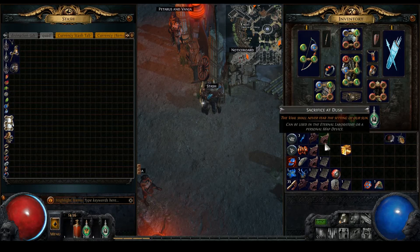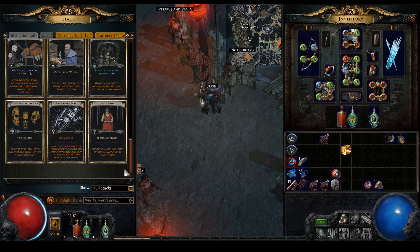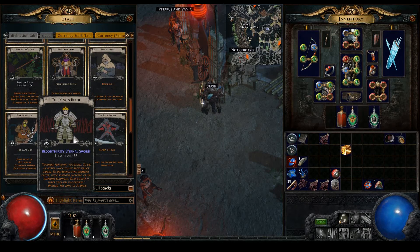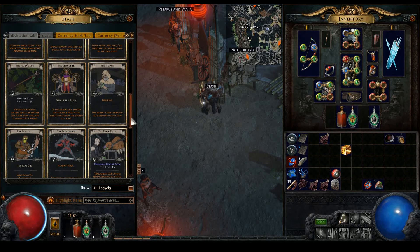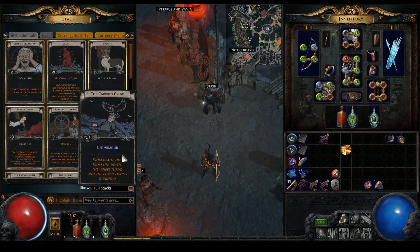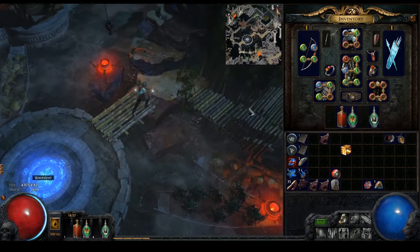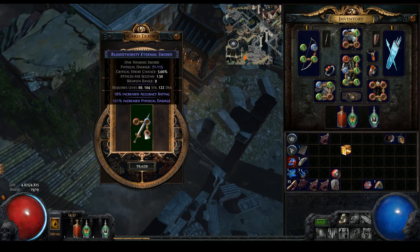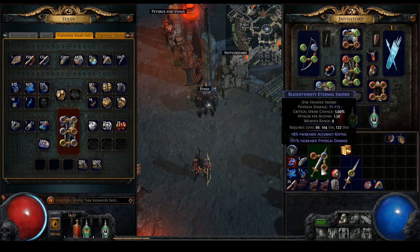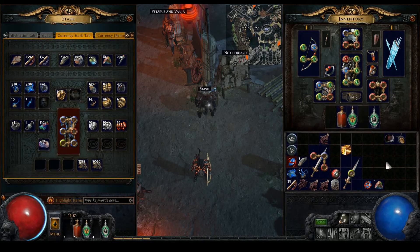That's better than nothing. Okay, so that's basically it - I think that's all the full stacks of interesting things, or what could have been interesting at least. Alpha's Soul is not going to be interesting. Maybe the swords can be something. I don't care about the five-link stats - they are just regular stats, nothing special. I don't care about these life armors. Let's go see these two weapons here, we need two more augments. Yeah, that was basically it - I think we're done here.